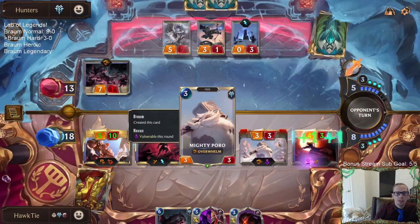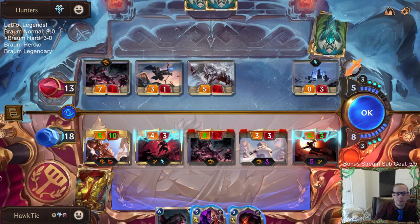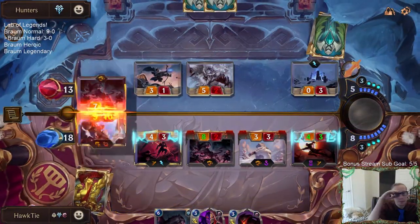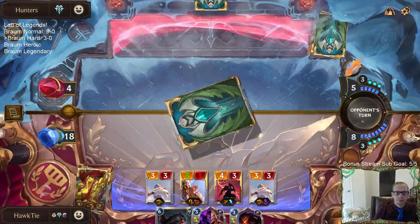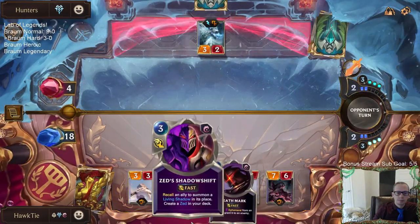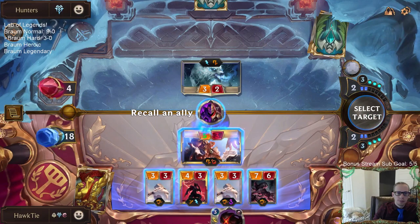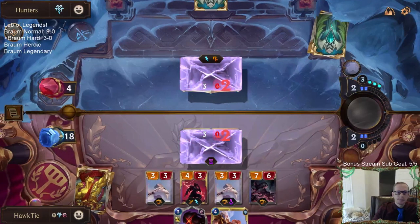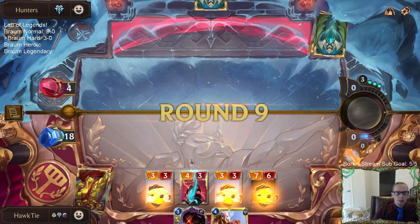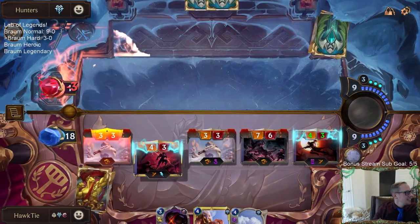I don't want them to attack with a seven-one overwhelm - challenge the mighty four-zero. I guess I have to put Braum back in my hand and open attack. Should be good. That one really was Braum winning it - the other ones I was joking saying Braum won it, but that one actually was Braum winning it.